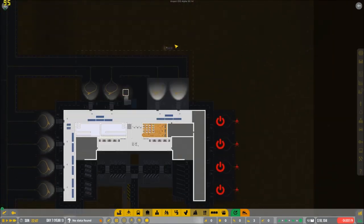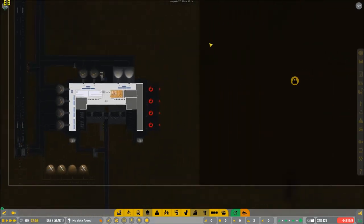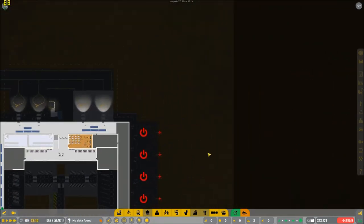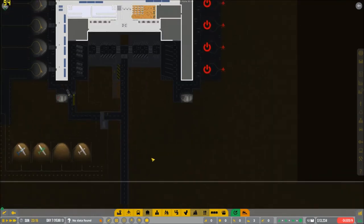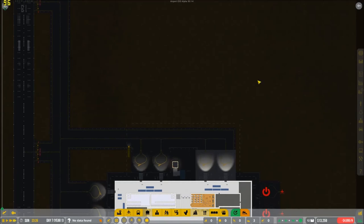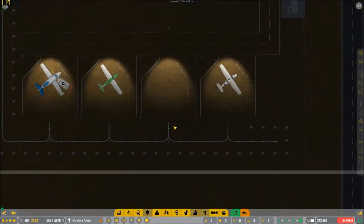We're definitely going to need to expand here later. What I want to do is take this around here. We could potentially add another runway, but I don't think we need to — though it wouldn't be a bad idea. We can expand this out, get general aviation down here, and if we don't do a runway, we could put some other general aviation stuff up there. Everything's looking pretty good at the moment.